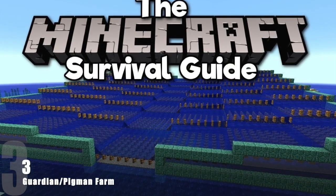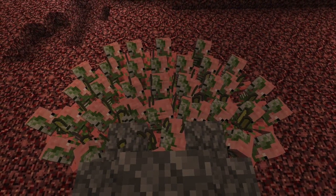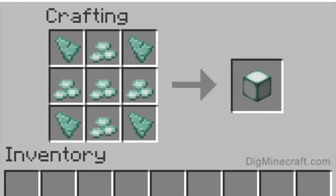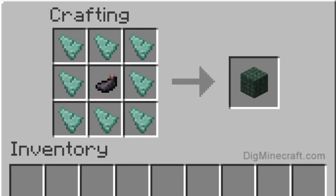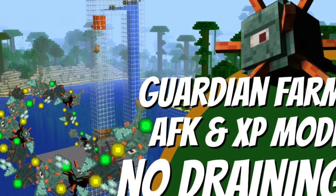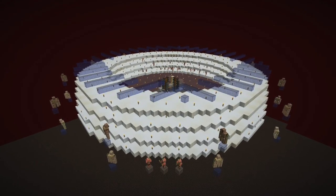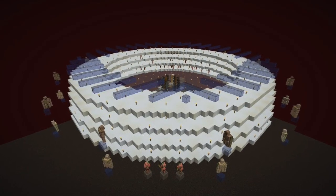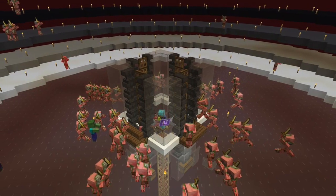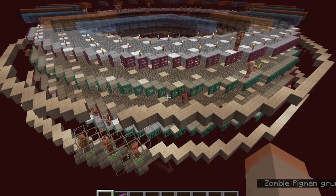Number 3: Guardian and Pigment Farms. In joint third is a Guardian and a Zombie Pigment Farm. Guardian Farms are really the only way to get sea lanterns and dark prismarine blocks, one of my personal favorite blocks in the game. But they also act as some pretty neat XP farms. On the other hand, you have Zombie Pigment Farms, a great way to get yourself some gold and XP. However, there are changes coming to Pigment Farms in the new 1.16 update, so we'll just have to wait and see how those changes pan out.